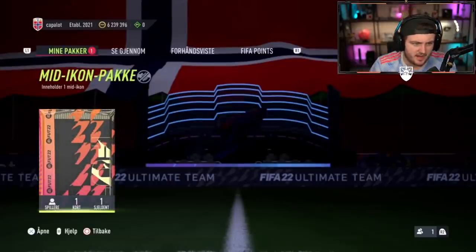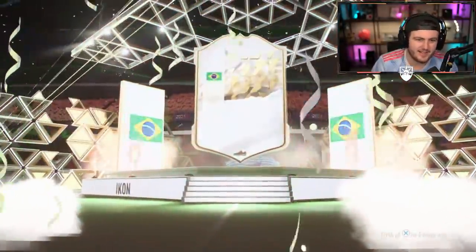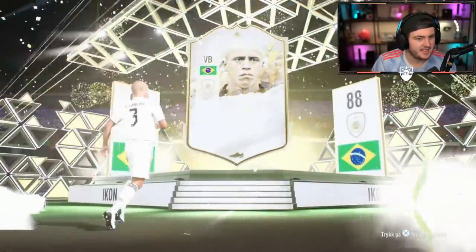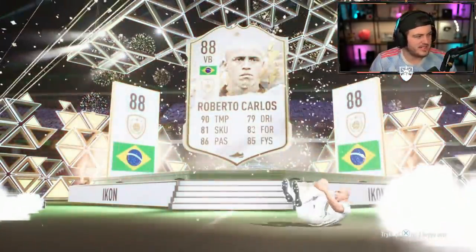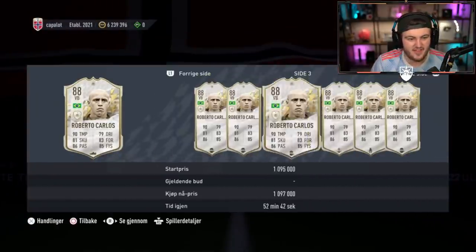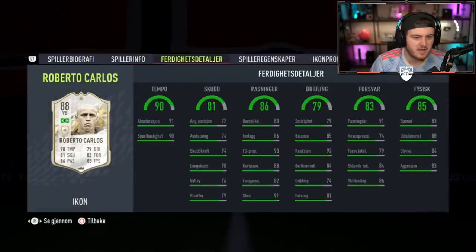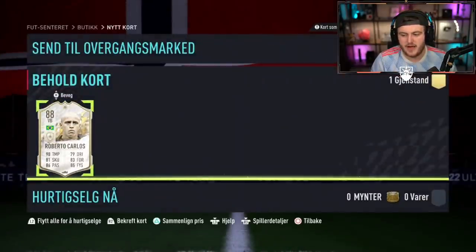We've got Cridion's mid-icon pack: one mid-icon holder. Let's get a mid-icon right here. I think that's all right — not bad at all. What do you guys think in the comments? He says it's a 700,000-coin card, to be fair. I think that's pretty good. He's a really good left-back in the game, in general — a really good pull. I'd be very happy with that. It's not quite a huge W, but it's worth more than the pack, so we'll take it.